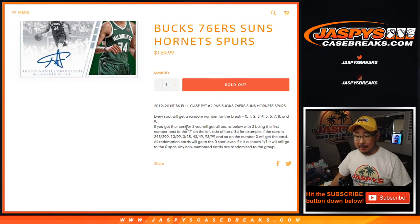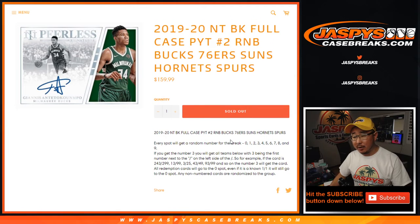So thanks everybody. Works just like our standard number block: 0 gets any and all redemptions including 1 of 1 redemptions, and 1 still gets live 1 of 1s.